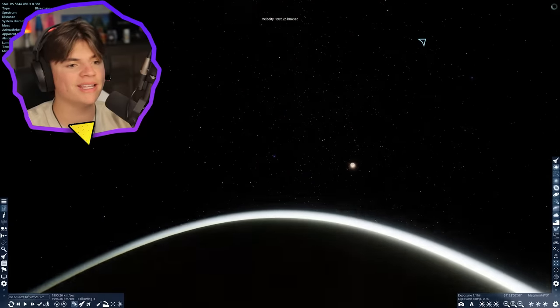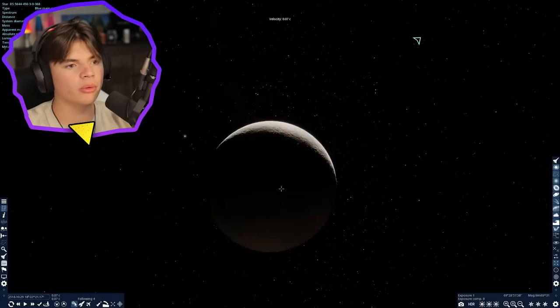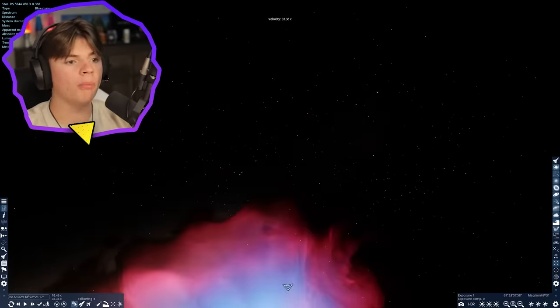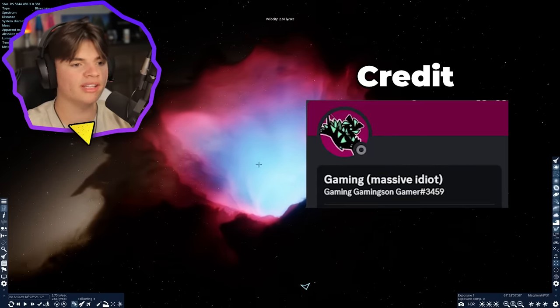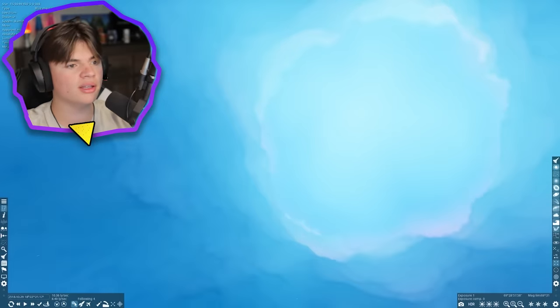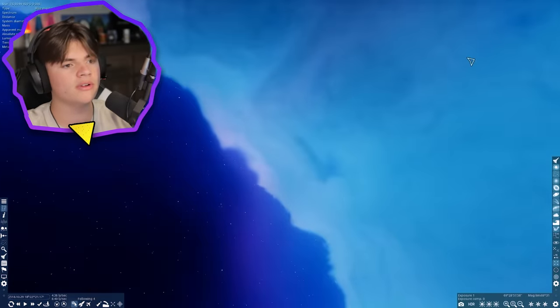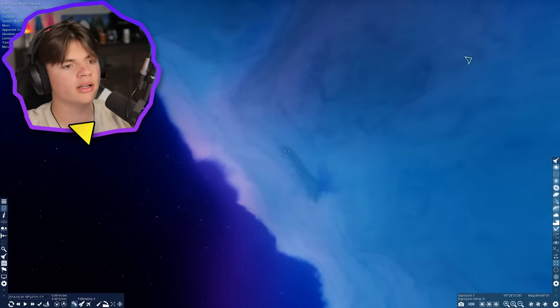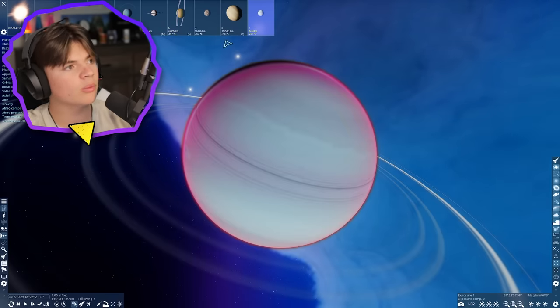I want to see what it would actually look like to be completely inside the nebula. By the way, this nebula was sent to me on Discord - if you want to send me cool stuff, join the Discord server, link in the description. Let's go pick a star really inside the nebula now - there's one right here, click on it and see if it has any planets. Yes, this one has a lot of planets.